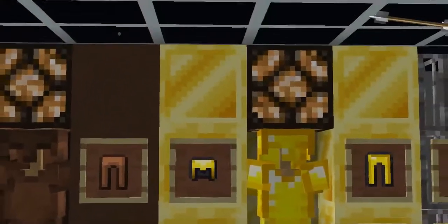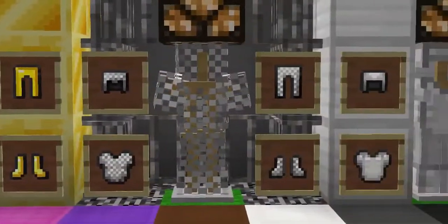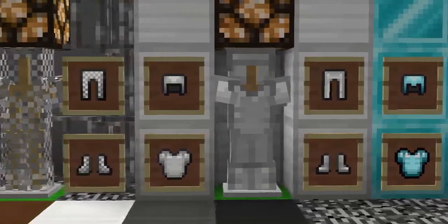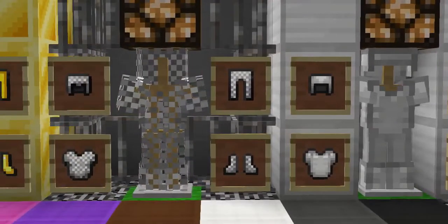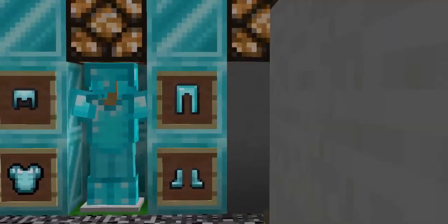Here's the leather armor, the gold armor, the chain armor, the iron armor. As you can see the chain and the iron look really similar, but the iron has no nose thingy. And then the diamond armor.